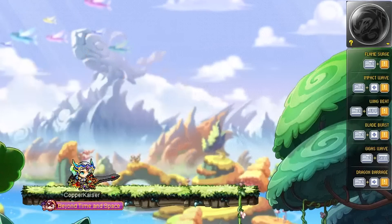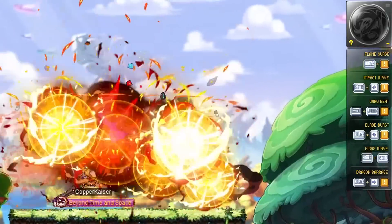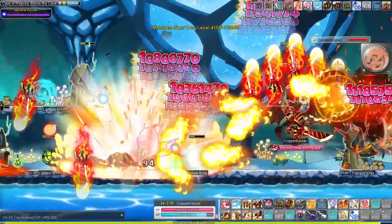Except for Wing Beat, because the wind-up time is quite long so it's nice if you use Dragon Link for that if you pull it off properly. But still, this is a core mechanic and from what I've seen all the Kaisers are just kind of ignoring it — so that's definitely not a good sign.